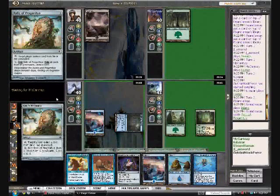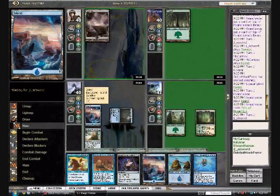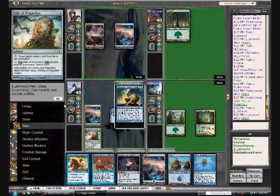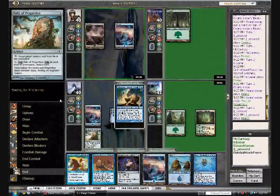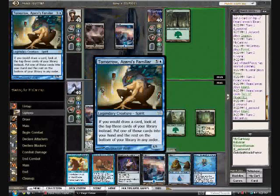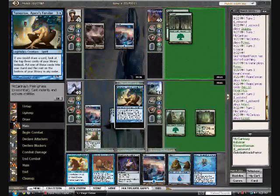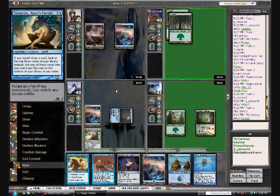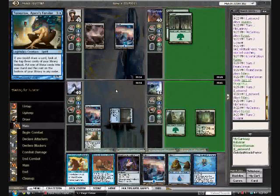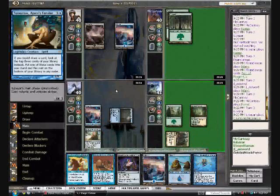Don't like this new thing from MTGO — in order to pay colored mana, they ask you again what kind of mana you want to use. It's kind of annoying. So I guess while we're just using the early turns, I can explain the general. It's Tomorrow as Zombie's Familiar. It is a legendary spirit for five and a blue — if you draw a card, look at the top three cards in your library instead, put one of those cards into your hand and the rest on the bottom of your library in any order. It's a 1/5, really good blocker.